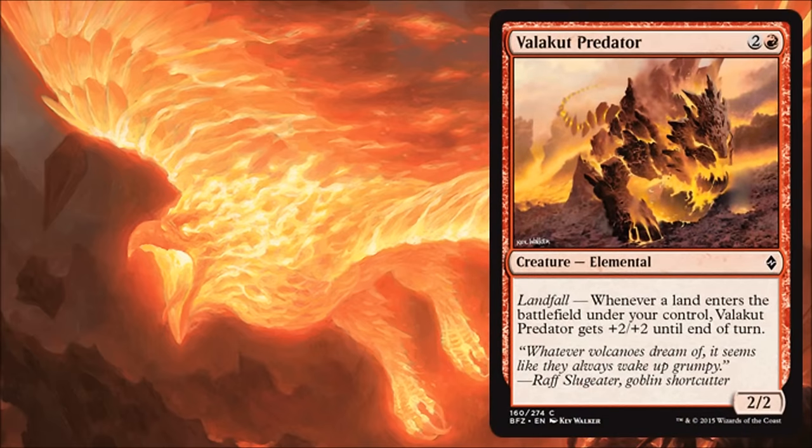Valakut Predator is not as exciting to me. It's got a good landfall ability that gives it plus two, plus two, and it only costs three. I will play this in an aggressive build, but depending on what other cards I have, it might not make my cut. My main problem with this one is it costs three for a 2/2 — those early stats are not super good. Then I play a land and it's a 4/4, but it doesn't have evasion. If I'm super aggro I'll run it, but if I'm doing most other things, I'll skip this one.